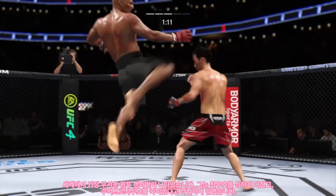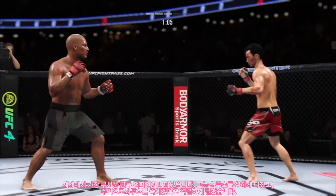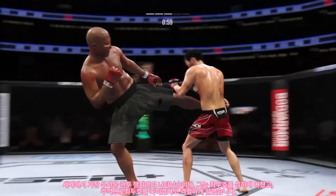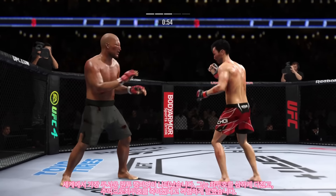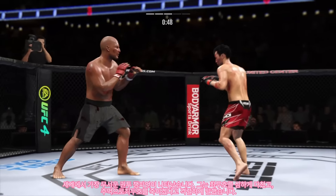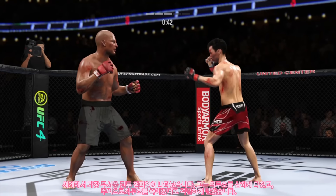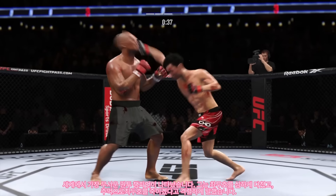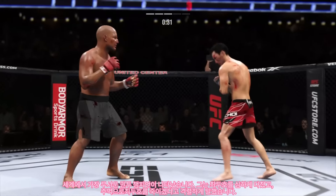Head kick. He continues to land that jab — when they put this highlight together it's just going to be one head snapping back after another. Boxers are going to watch this and go, wow, this is what a jab is supposed to look like. He misses with the right hand. Blocks the shot. Effective punch there by Oban Mercier. Nice connection there with the right hand — the right hand is the dominant hand and you can see how well he throws it.